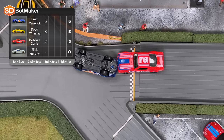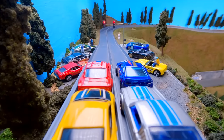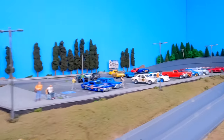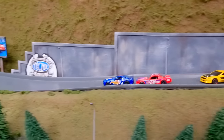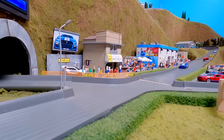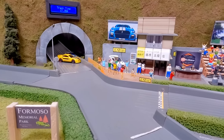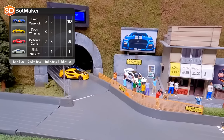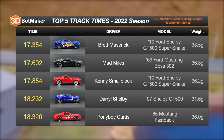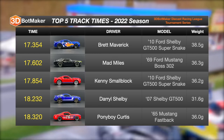Race two: Brett Maverick on the front right, Pony Boy Curtis on the front left. Our bet is won for this round — should we extend it to the final? Sure, there's no way I'm gonna lose. Brett Maverick in the lead, Pony Boy on his tail, Doug Winning in third, Slick Murphy back and forth. A little fender bender in the tunnel but everyone makes it past the finish line. That'll be Brett Maverick's second win in a row with 10 points. His fastest time of the season: 17.354 seconds.